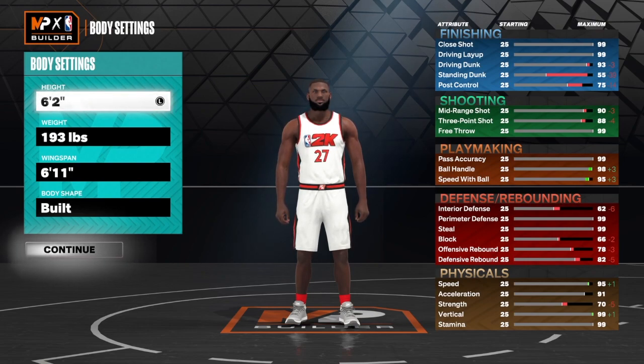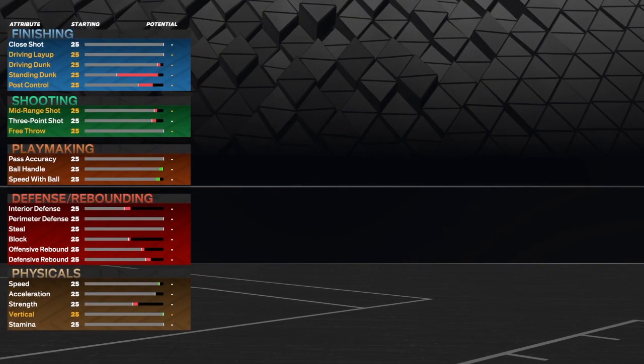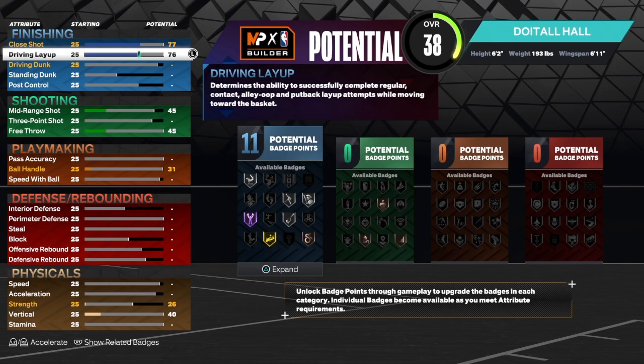So with this build: 6'4", 193 lbs on the weight, 6'11" wingspan, built body shape. Let's get into the build starting with finishing, because most people will see you're a smaller 6'2" build and disrespect you — but you will finish really well at the rim. For the close shot we're going to get that up to a 77, which allows us to get super fast twitch and some extra badges. You get fast twitch on silver at 75, but 77 gives us that extra badge.